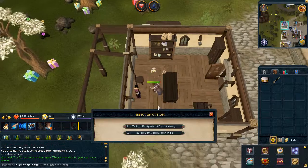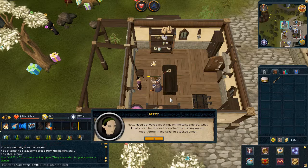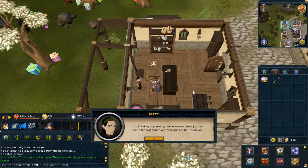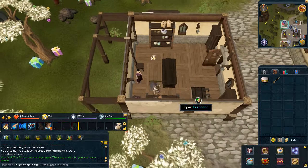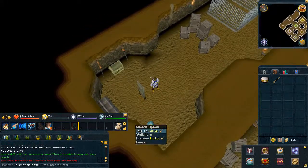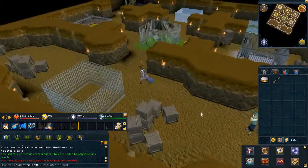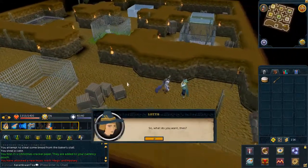Next, let's go ahead and speak to Betty in Port Sarium. Choose the first chat option. Head to her basement and talk to the other NPC, Loti. Choose the second chat option.